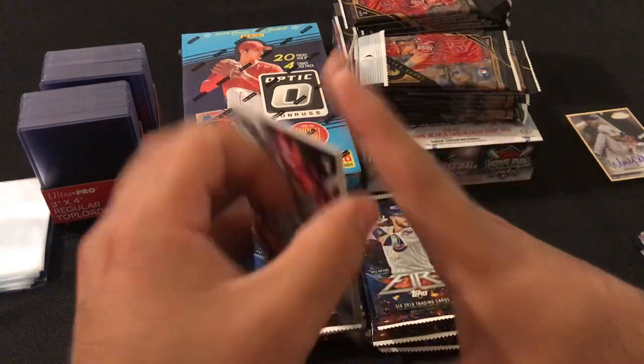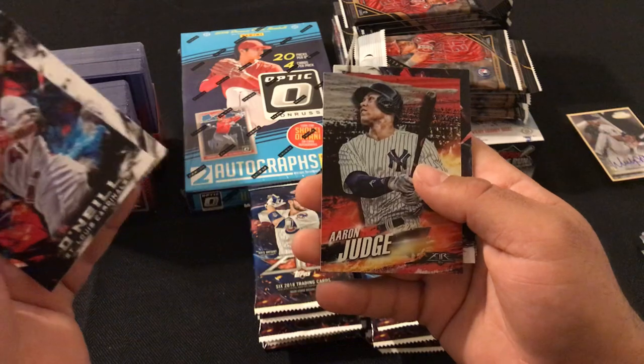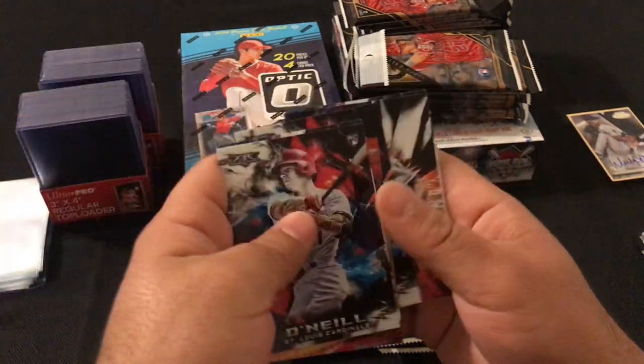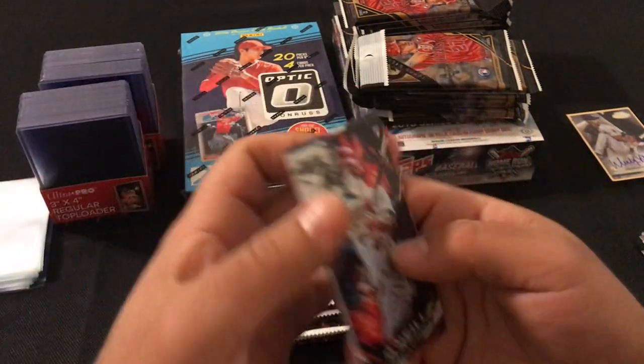This pack: Tyler O'Neal rookie card, Mark McGwire, Aaron Judge, Ernie Banks, Chris Archer, and Anthony Rizzo.